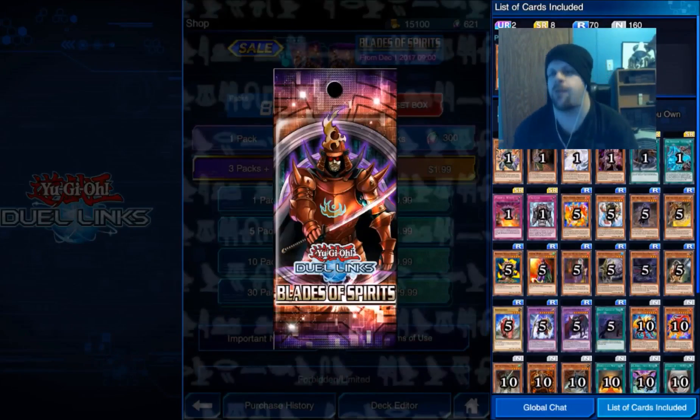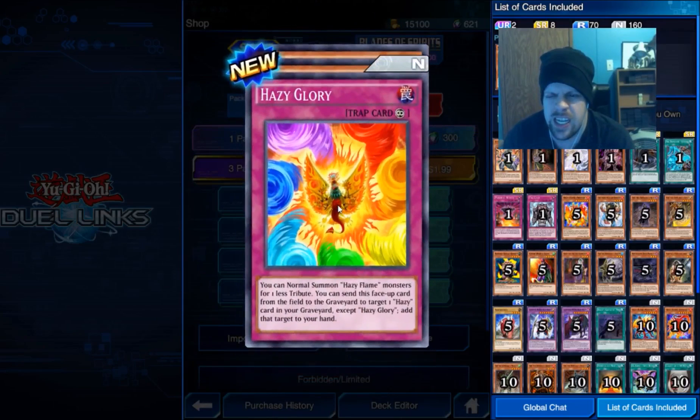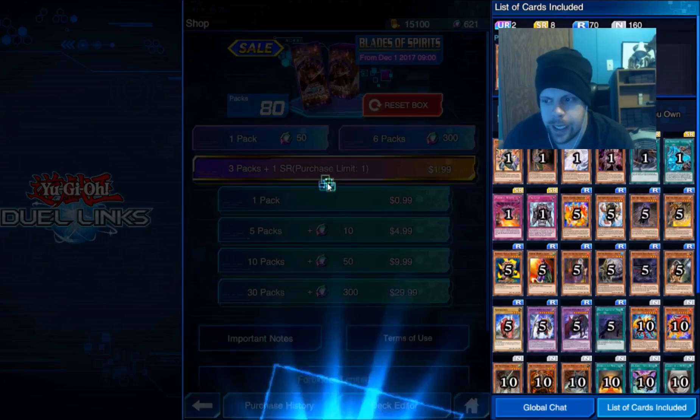Hey guys and gals, welcome to some more Yu-Gi-Oh! Duel Links pack opening videos. Today we're going to open up 30 packs of Blazes of Spirits, a new box that came out on Duel Links. Let's see what we get out of here.